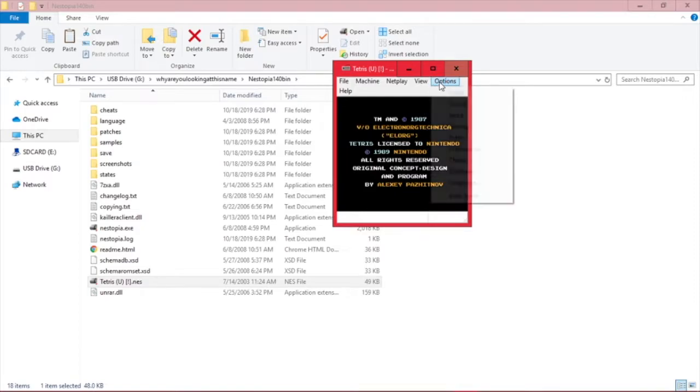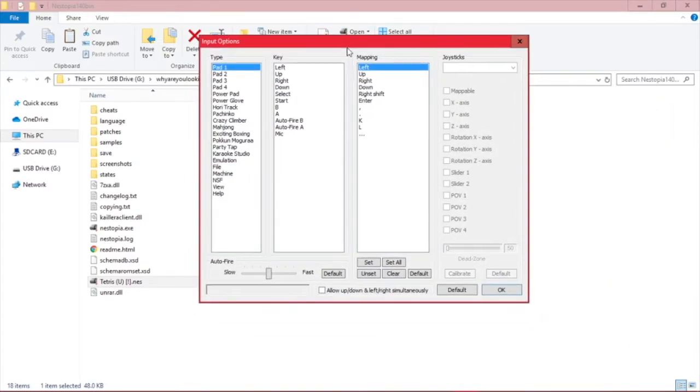Now we need to configure our controls. Open up the options menu and select input. Here are the controls that I've already mapped. You can map your own if you hit the Set All button. The three controls at the bottom — Autofire B, Autofire A, and Mic — are not important for NES Tetris, so you can leave those wherever you want. If you're not using a joystick or controller, the joystick menu over here should be grayed out, which is expected.